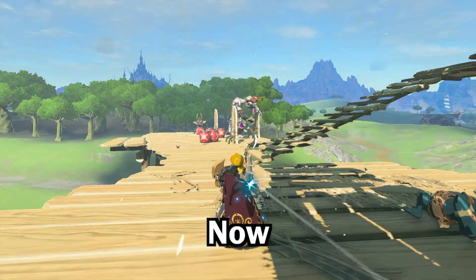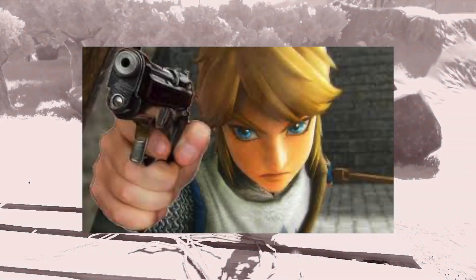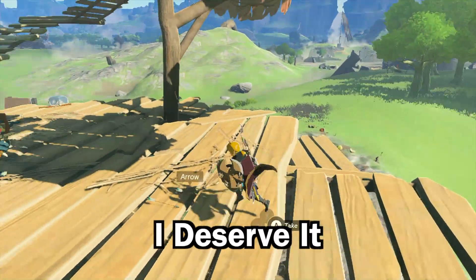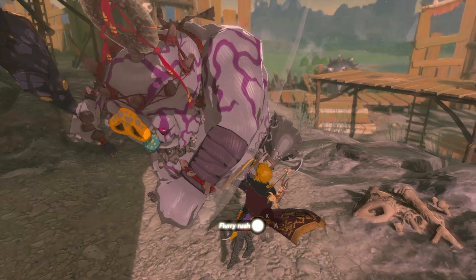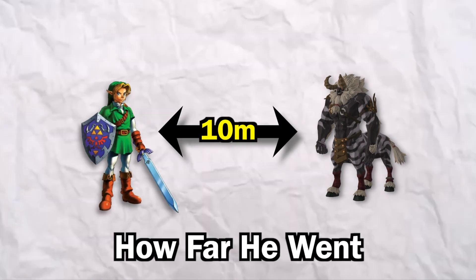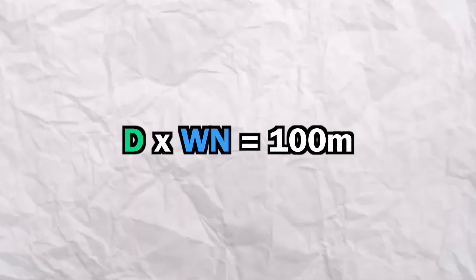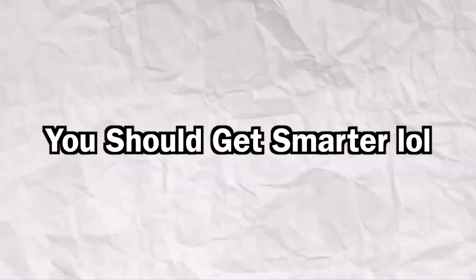Instead, I'm going to have to do some math. Math is a big no-no for me, but I'll do it anyway. Thanks for watching this far. Here's the plan of attack: when Link does a flurry rush, he leaps backwards or to the side, then lands on the ground and charges his enemy. All I have to do is see how long it takes for Link to charge the enemy and see how far he went. Then I multiply the distance to get 100 meters, and multiply whatever number that gives me by the time. Let's get back to Tears of the Kingdom, since it's the only game with coordinates.